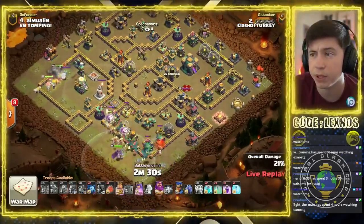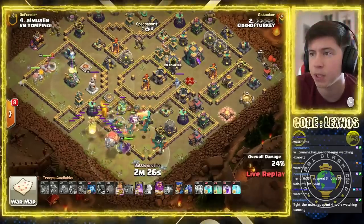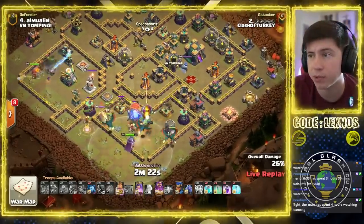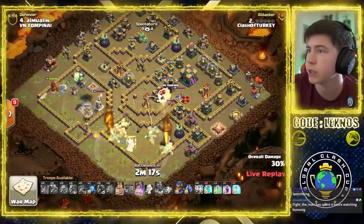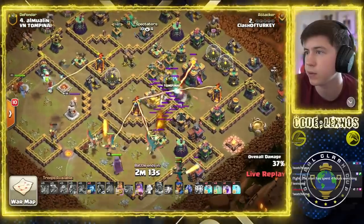Do we pop an early Warden ability or hold it a little bit longer? Pop it right about now — but he let a couple Dragons die. There we go, pop the Warden ability. King and Queen will take out the Eagle Artillery. Battle Blimp gets all the way to the Town Hall. Popped early.